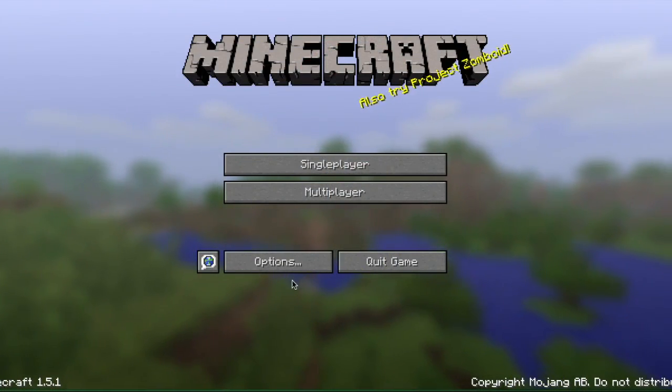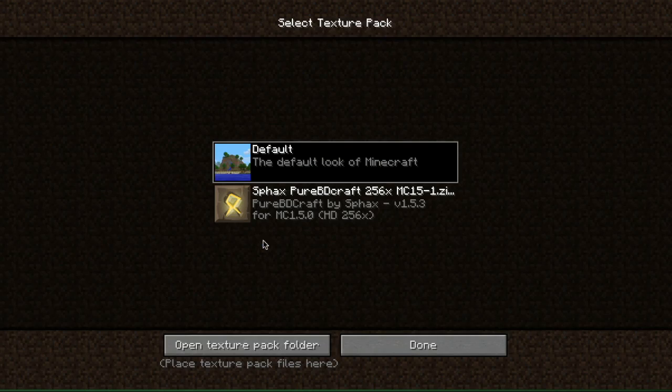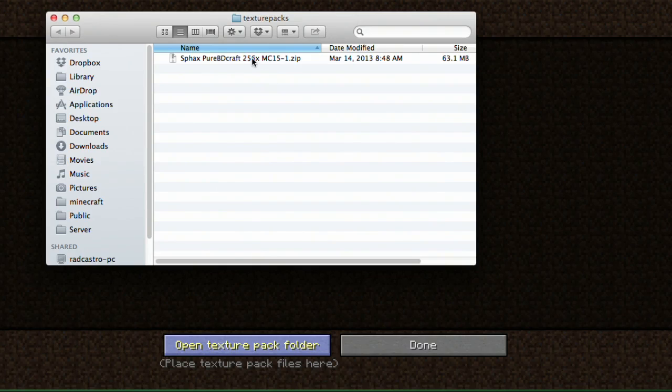In that reworking they also allowed animated texture packs. The cool thing is you don't have to mod, patch, or do anything to your Minecraft game. Just put in a texture pack and it works. To install one, go to options in your Minecraft, then click texture packs, then click open texture pack folder. This is the same on both PC and Mac.